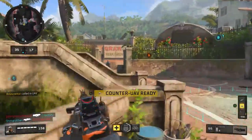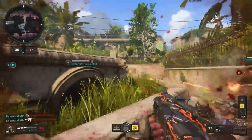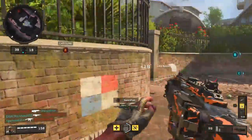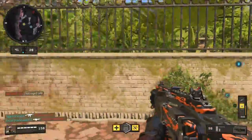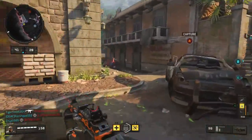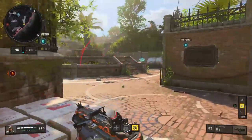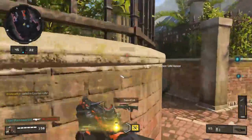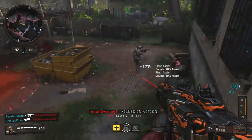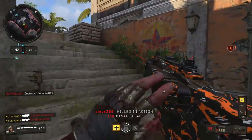That wraps it up for today's Gun Guide on the Cordite. Let me know in the comments what you think of this SMG. Personally I think the Cordite is pretty average — not a terrible SMG by any means, but it doesn't really stand out. This isn't the type of gun I'm going to pull out in a highly competitive situation, but it's very usable in public matches and can be quite a bit of fun. If you've missed any previous Gun Guide episodes, I've covered the two new weapons — the Daemon and the SWAT — I'll leave a link to the playlist below. If you enjoyed the video a like is always appreciated, and don't forget to subscribe.